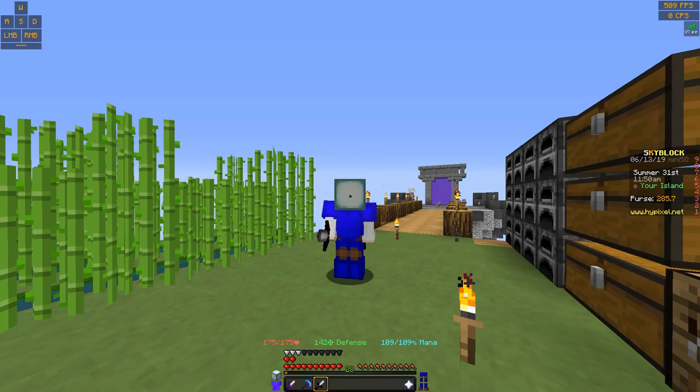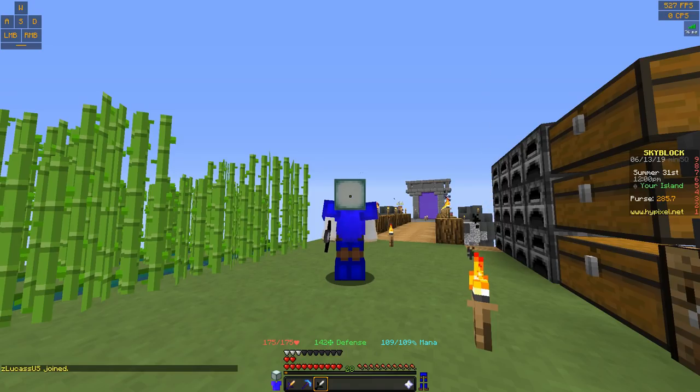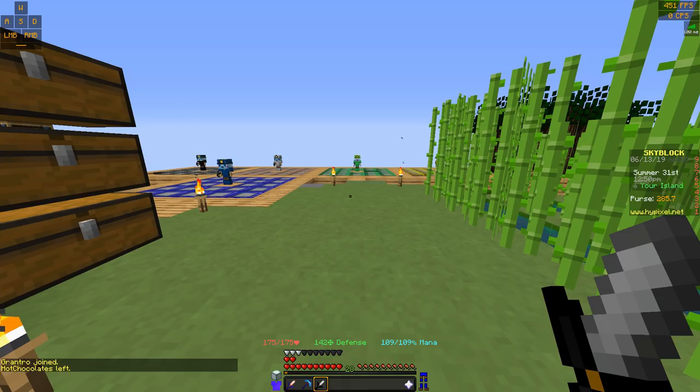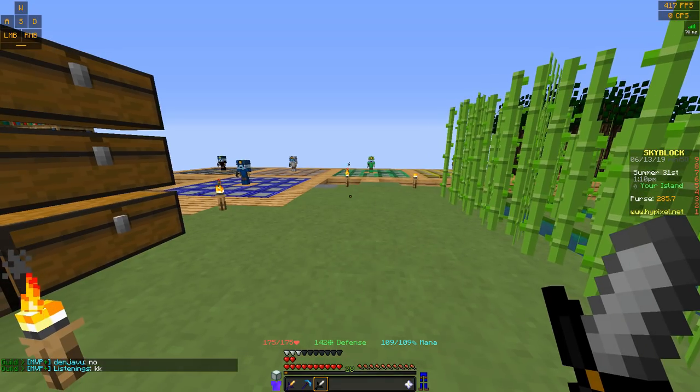There are going to be two different types of swords you'll want. First is the Undead Sword, which is good for anything undead - skeletons, zombies, wither skeletons. You'll want to put Smite on this sword. I actually had Smite 5 and some other good enchantments on mine but lost it, so now I have a blank one. Then you'll also want a Cleaver, which you'll want Sharpness on - it's good for any non-undead mobs. You cannot have Sharpness and Smite both on the same sword, which is why you want two swords.